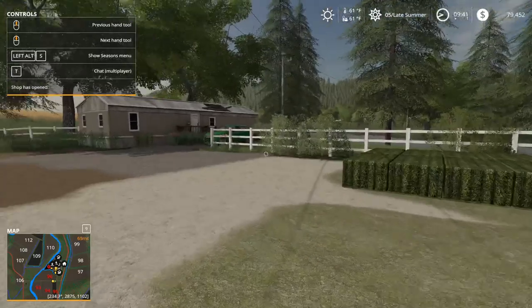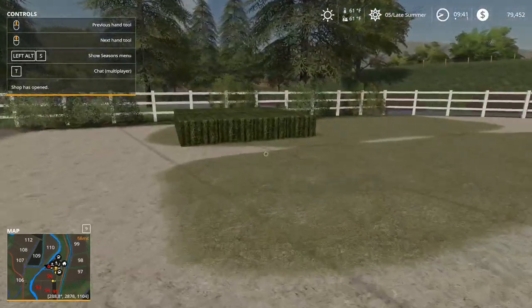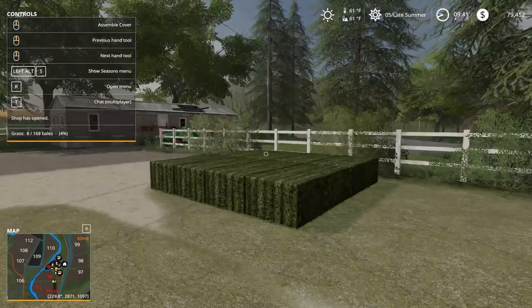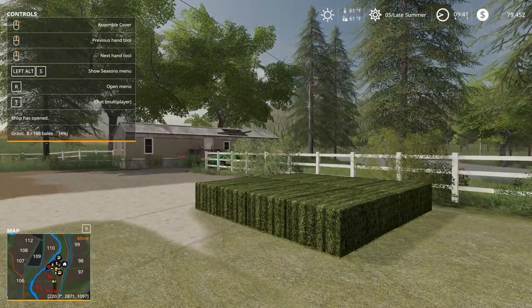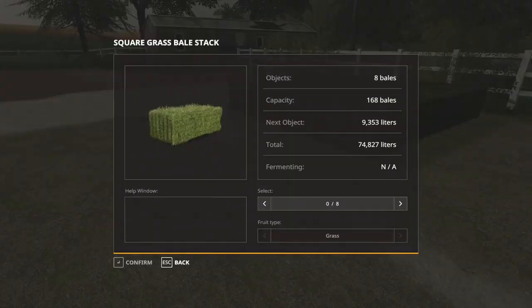So we're going to try — basically the way these work, you put them in there, it's a trigger. You put them in there and you can cover it and stuff. So you can pull out as many bales as you'd like. It holds 168 bales — quite a lot of hay. It tells you how much the bales are, how much each object is. The next bale it's going to pull out is 9,000 liters. The total of all of them is 74, because that's the seasons mod — they rot slowly.